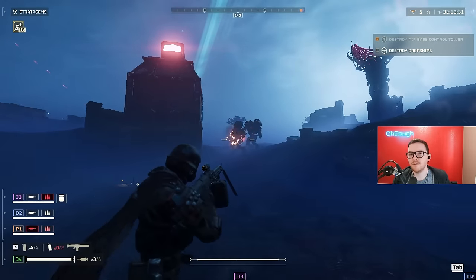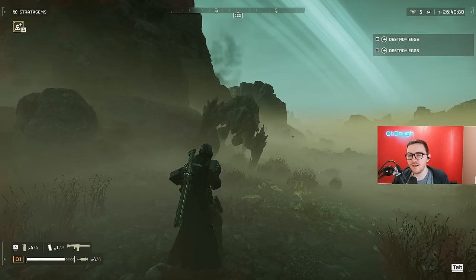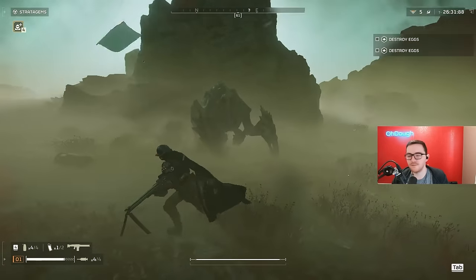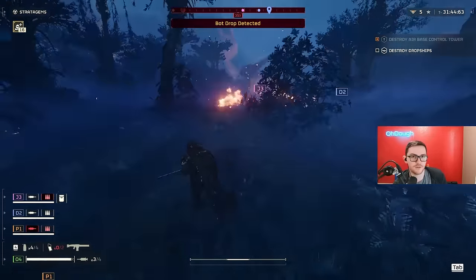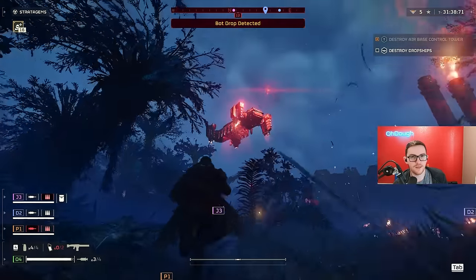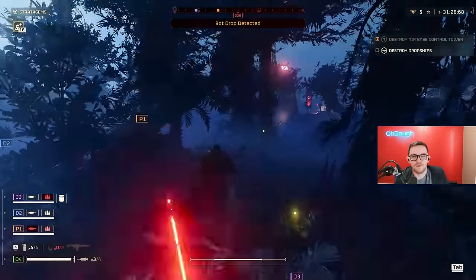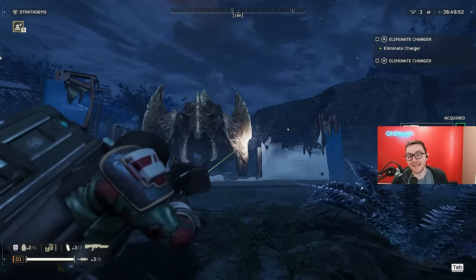The machine gun does more damage and has more armor penetration, but you can't move while reloading and you only have 150 rounds per magazine, with a potentially lower fire rate and less accuracy — making it so you have to go prone more often. The Stalwart has 250 rounds and the opposite of all that. The accuracy being so good makes the Stalwart crazy versus Automatons at lower levels, because even though the machine gun has more armor pen, it does nothing against Hulks from the front. Stalwart and machine gun are both horrendous versus the Tank and the Bile Titan.